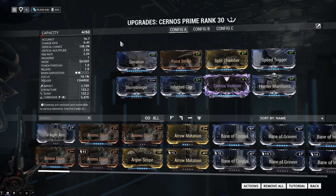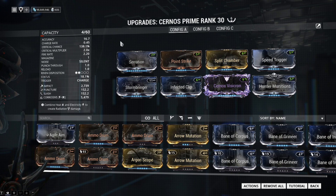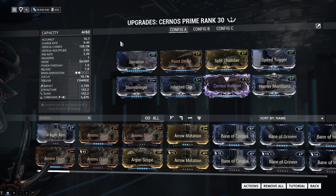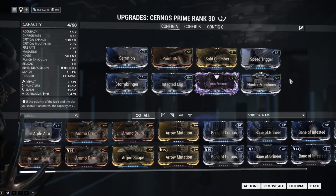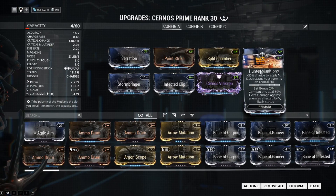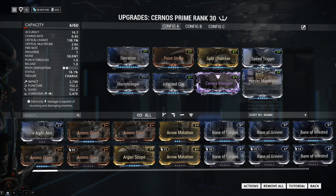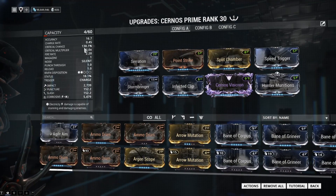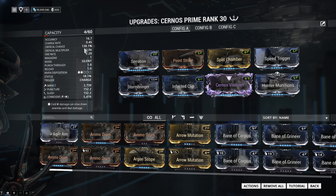Jumping into the play test with the Cyranos Prime. It's not really known for inflicting slash procs — it has low status chance and very low slash damage, primarily impact. However, I tossed Hunter's Munition on it. With my Riven and the basic build, I've got 138% critical chance, so we should always be critting, which means we'll be applying a decent amount of slash procs.